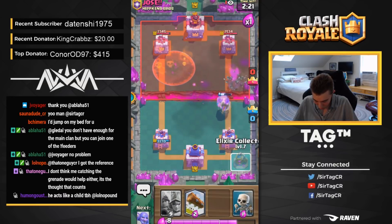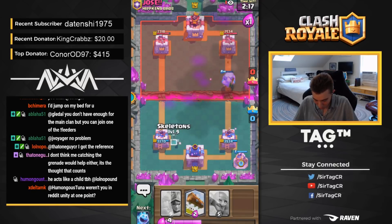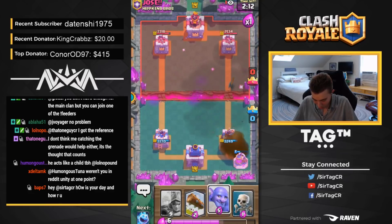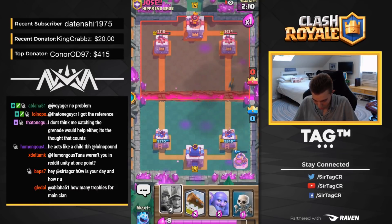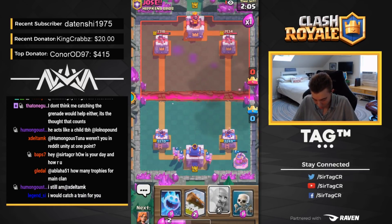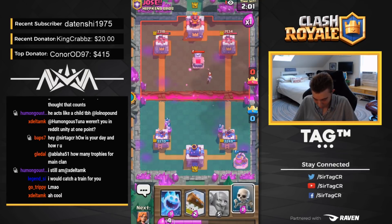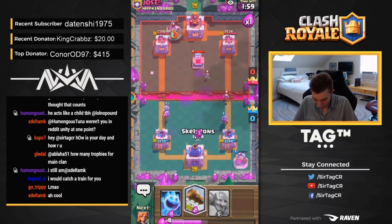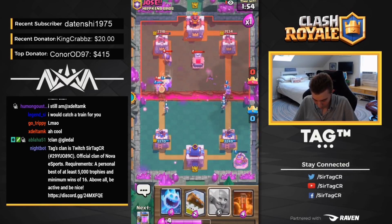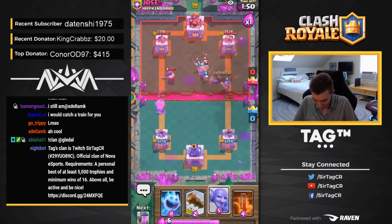I probably want to go for an Elixir Collector in the back because we saw Hog Rider. If he has Fireball or Poison, we don't want him to hit this tower too. So he's going to hit the Healthy Tower. This is working out pretty well for us. I'm not going to drop my Bowler just yet. I'm going to go for three Musketeers because he's exhausted his Fireball already. We're going to see if he has Valkyrie — that could be pretty amazing for him. He's going to have Exe. I'm going to end up going for a Valk with the lane of the one Musketeer. He over-defended that so hard, man — like, you shall not pass.